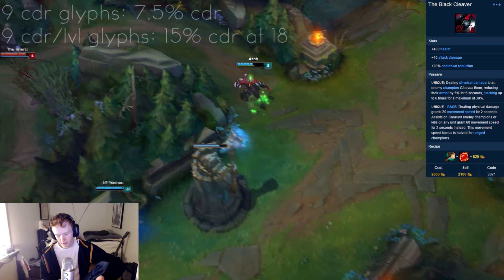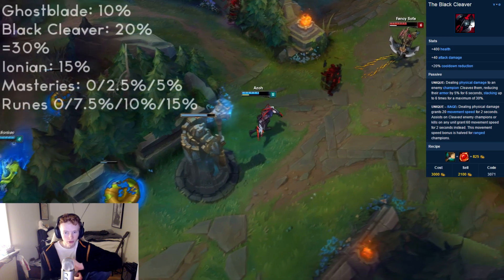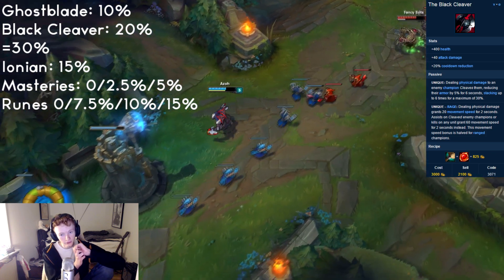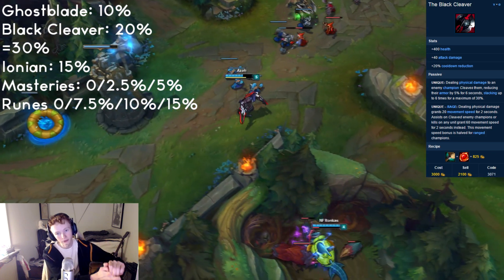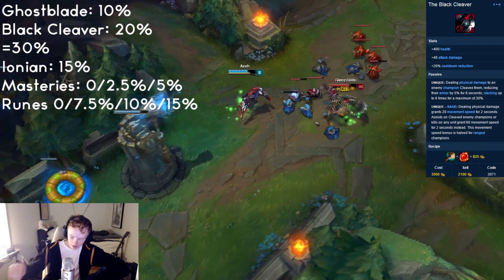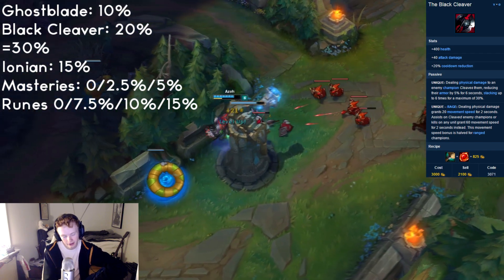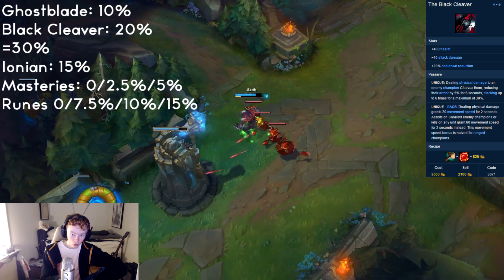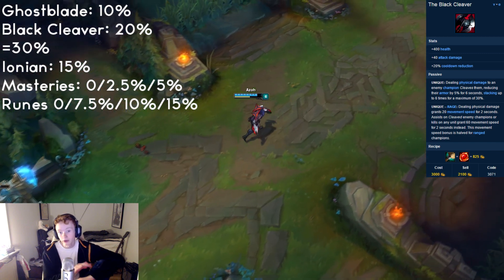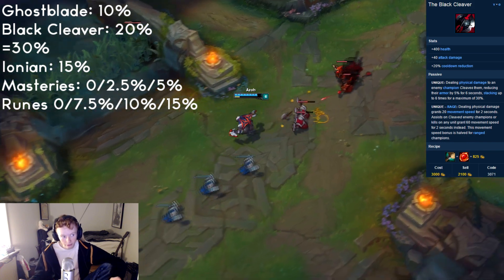So when building Black Cleaver, there is this puzzle phase: you have to think 20% plus 10% — you'll always be at 30% because you'll get Yomus and you'll get Black Cleaver. The question is then, if you're getting flat CDR, you can take 2.5% CDR in masteries, which means you'll hit the 40% cap and you're fine. Or you can split CDR per level and flat CDR to get 10% CDR at level 18, or you can skip CDR completely in masteries. Just get your Black Cleaver and your Yomus and you're actually fine — 30% is actually really good.